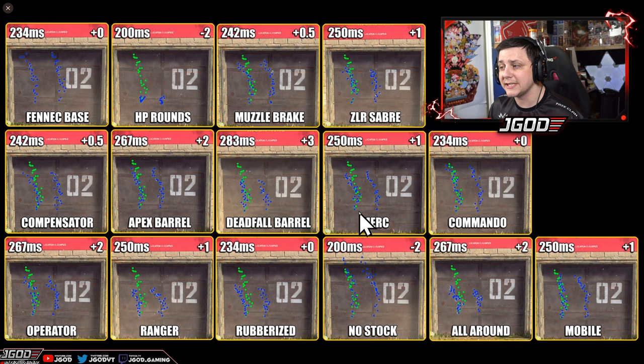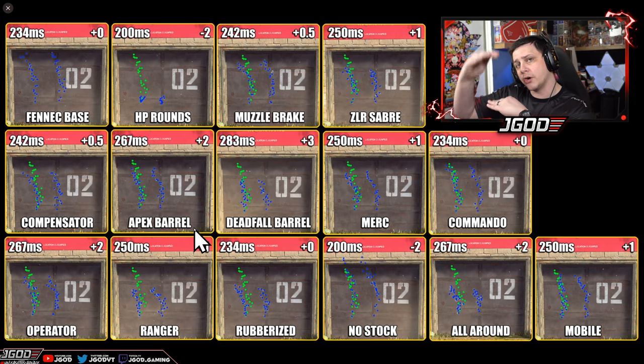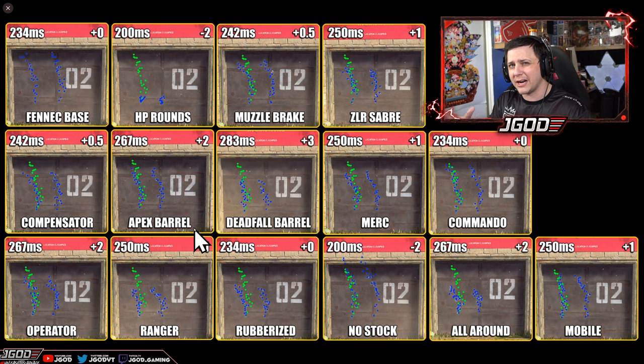We also have the Merc foregrip — you can see it's helping out, plus you get the bonus of hipfire accuracy, which is a huge bonus. The Commando doesn't look like it's almost doing anything, so I would avoid using that one even though there's no ADS penalty — it kind of seems like a waste. Operator foregrip looks like it's helping. Ranger looks like it's probably helping out the best in terms of vertical recoil, so if you want to reduce that as much as possible and don't care as much about hip firing, go with the Ranger since it only has a one-frame penalty. Rubberized definitely looks like it's helping, so I'd try to stack a couple of those together. The no-stock will increase your recoil but speed up your aim down sight time, putting it more in line with the MP7 and the MP5.